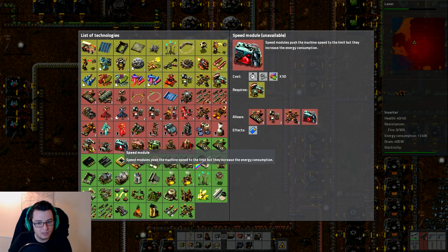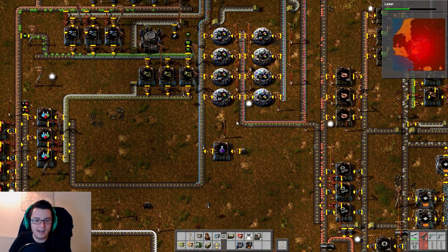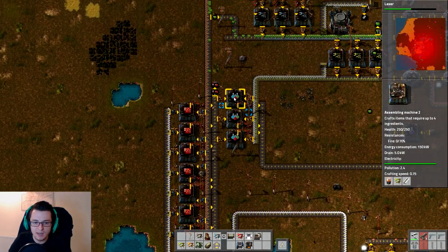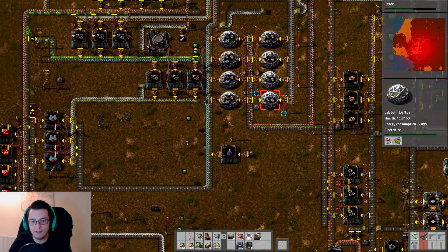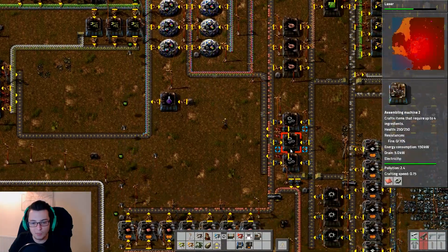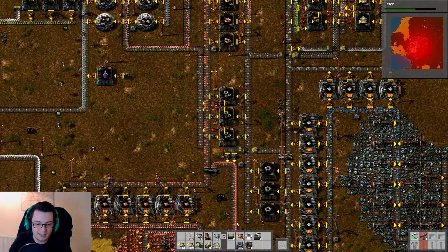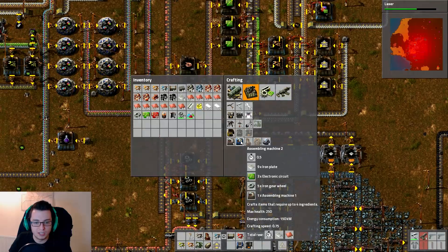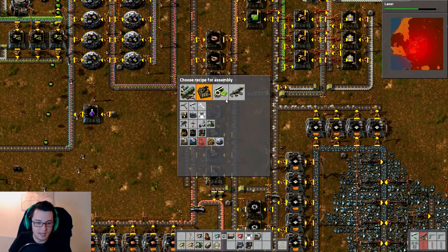We're going to need to research modules first. So we've got a plan — a man with a plan is a good man with a plan or something. I think really what's holding us up right now are these Science Pack 1s, weirdly. We need to expand this before we do anything else, because it's taking far too long. Our iron production is far too slow for my liking, so we're going to be sorting that out today.